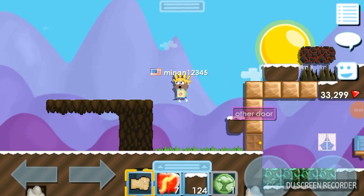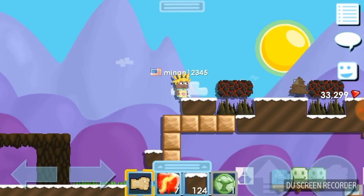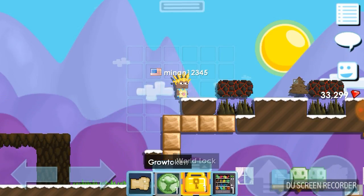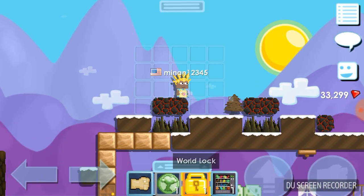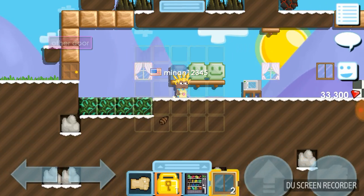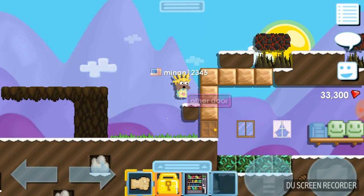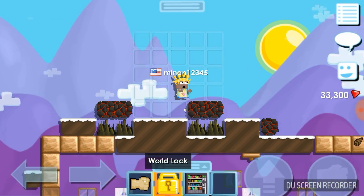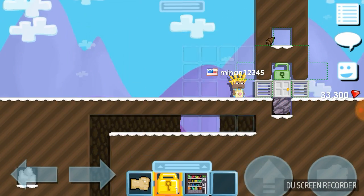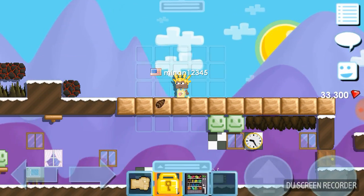Hey, what's up and welcome back to Growtopia, where today I got two very special things: a world lock and the vending machine. Let me collect all the stuff — more windows, put a window here and there. Nothing like this — time for a house first. This world lock will supposedly lock my whole entire world, so I think I'm gonna put it here.